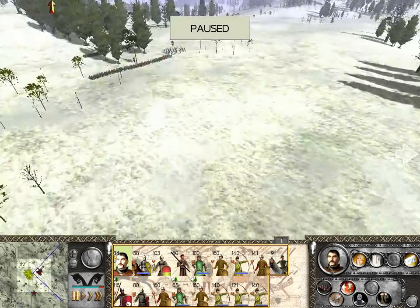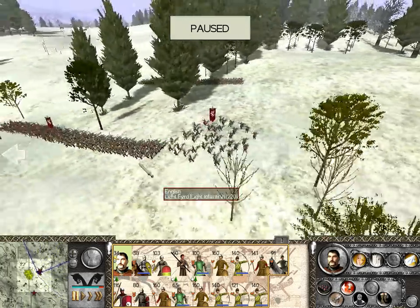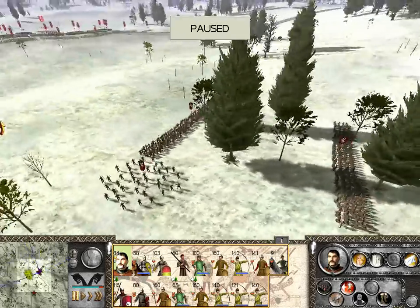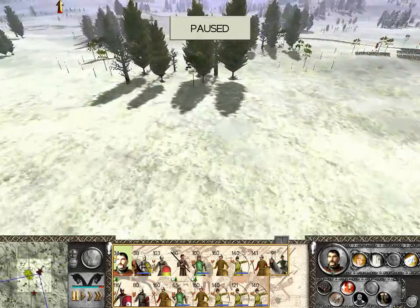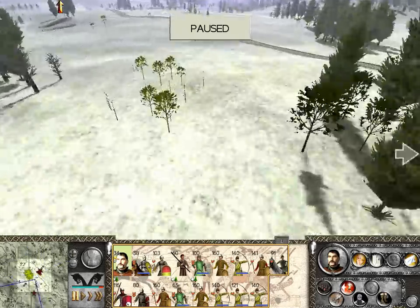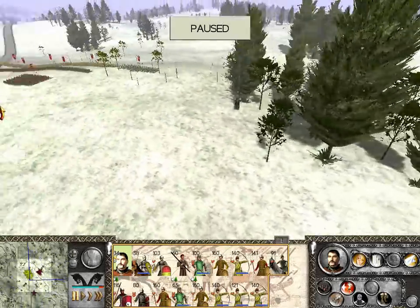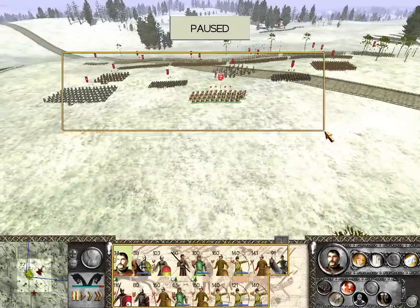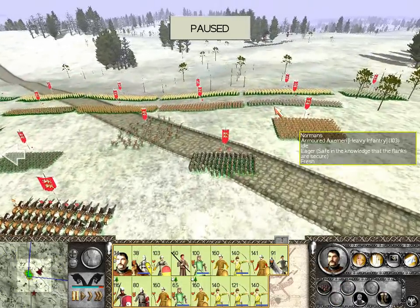The enemy has set up here. This is the force that attacked me, and the force coming from inside the castle is coming up behind me. So I'm going to have to change my formation, because I'm not facing a single unified force. I'll get back to you in a moment.